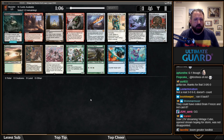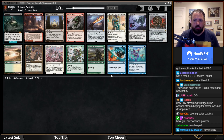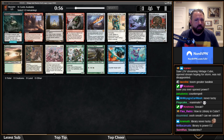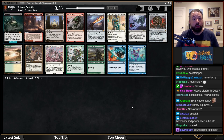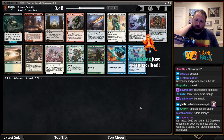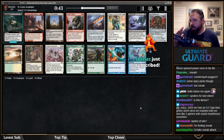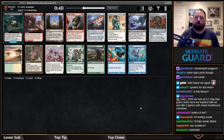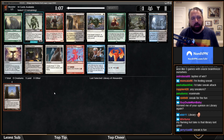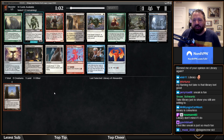Welcome to another vintage cube draft. After a 3-0 with a blue-green storm, there are some options here: Library of Alexandria, Sneak Attack, Reanimate, Ponder, and Counterspell. Those are the reasonable picks. Library is a worse first pick than any of those cards, but I'm going to take it and try to draft a Library deck just to show why Library is not as good as people think.